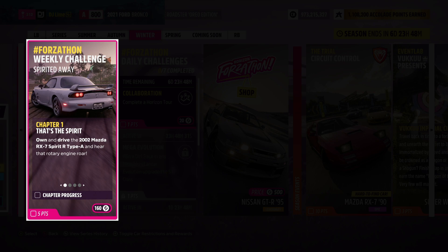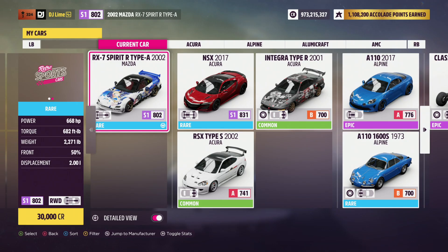For our first challenge, I want to drive a 2002 Mazda RX7 Spirit R. You can easily find this inside the AutoShow or the auction house. Either way, I should mention I use this vehicle through all four challenges. After you select your vehicle, you can exit the garage.